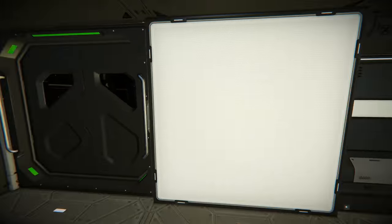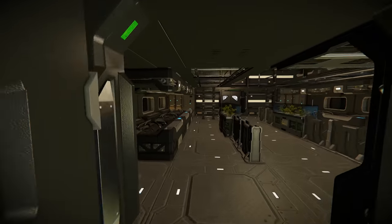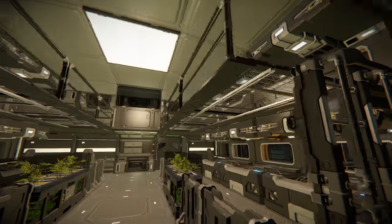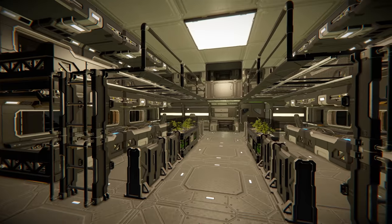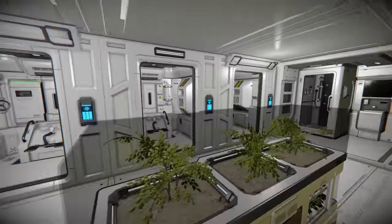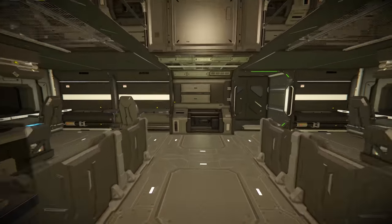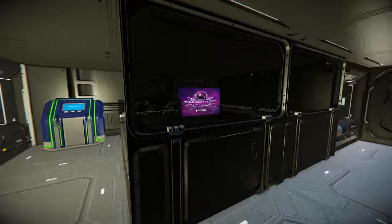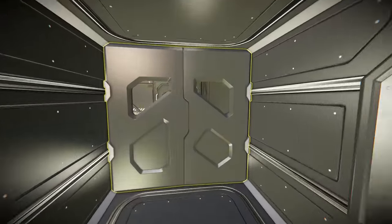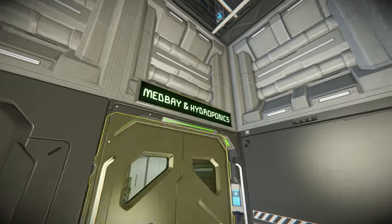We've got what looks to be a little lounge area with a jukebox — no tracks available, they haven't set one up. Then we've got crew quarters where people can log off; I like the compactness of the double bunk, and there's a little window up there as well. Coming through here we have a very bright white bathroom. These detailed areas are really bringing this ship to life — it feels like it could be lived in and travelled with a reasonably sized crew.